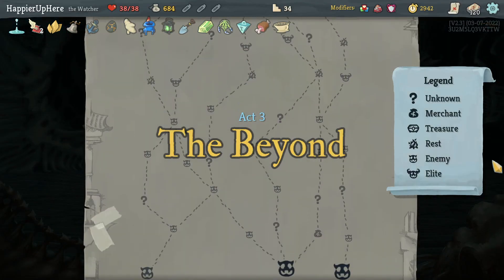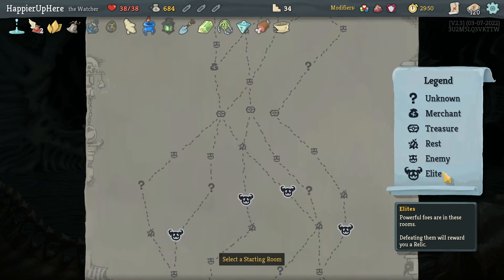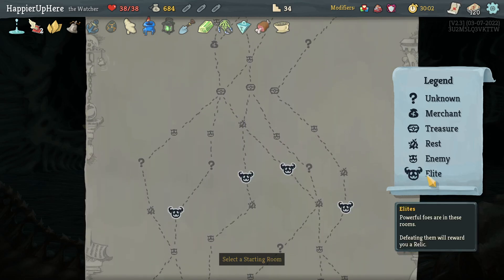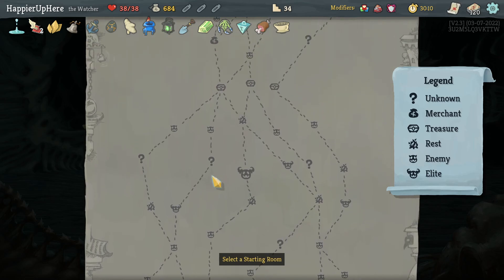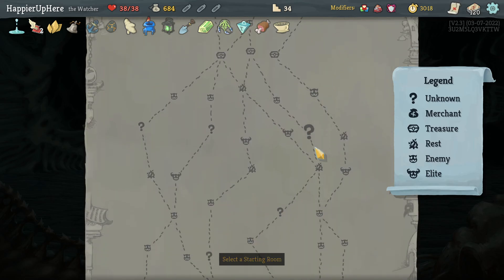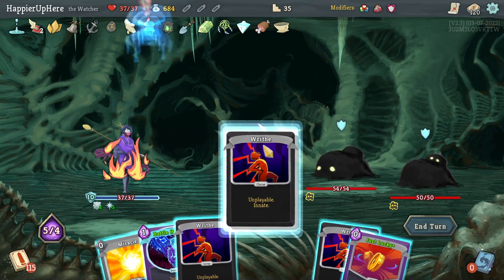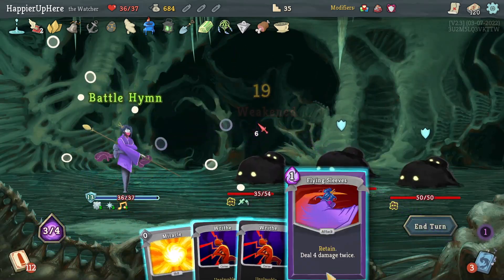Can actually maximize all elites with just one jump but using two. Picking between paths - right side has an extra shop. Planning to jump over for an extra question mark or shop. Going to this one first since it has a nearby shop. First Act 3 fight: Just Lucky, Follow-Up, Sash Whip, Battle Trance, Flying Sleeves. 20 incoming - chaining the Omnisciences. One can be Blasphemy, others can be Carve Reality. Smite, Smite, another Smite. Crush Joints, Hold, Just Lucky - taking a collector bonus for Crush Joints.